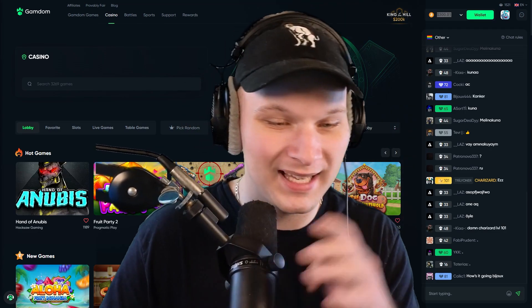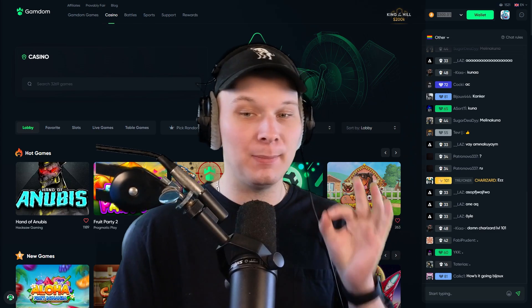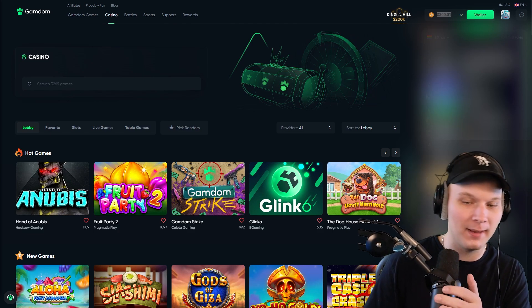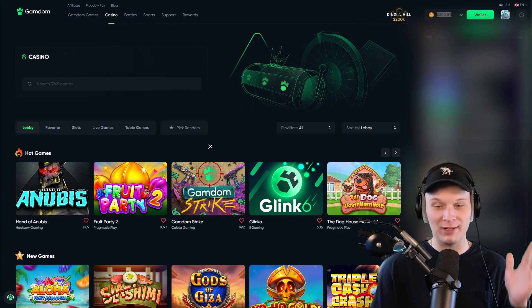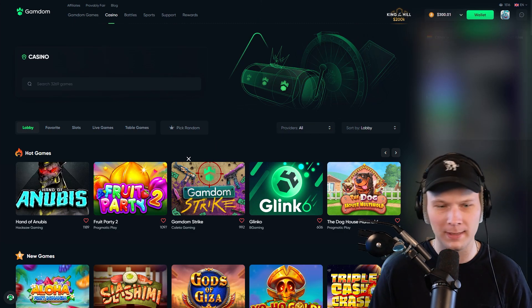Welcome back to a brand new video — today is going to be a little different. I'm joined with Cow and I'm going to let the casino pick whichever slot I play. Gamdom got a new UI update — Gamdom 3.0 is out and they have a button that says 'Pick Random,' which will give us a random slot. I'm just going to do it and send a bonus buy and see how much we can potentially win. We have $300 on the balance.